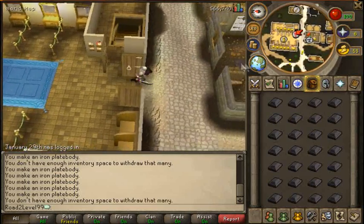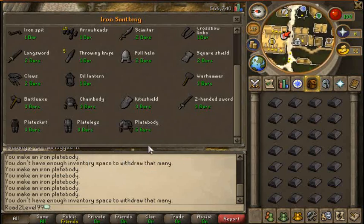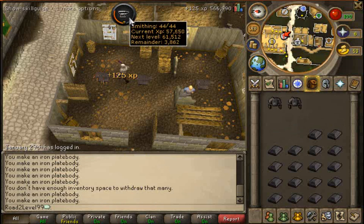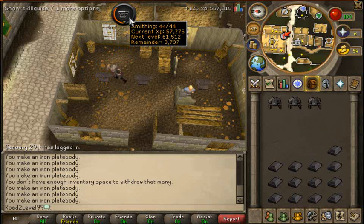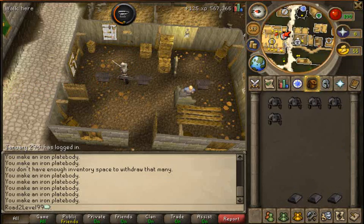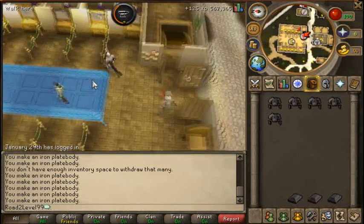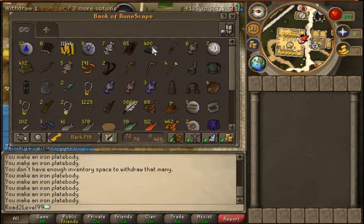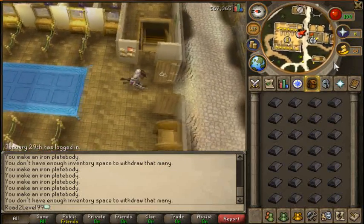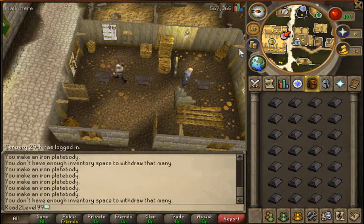We're down to 400 bars now, and I want to make all of these. Nearly at level 45 - we will get to 45 in this inventory, I should think. Oh no, not in this inventory, sorry - with what we've got left. Draw another load and craft all these plate bodies.